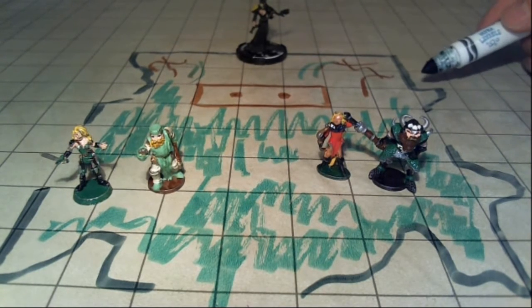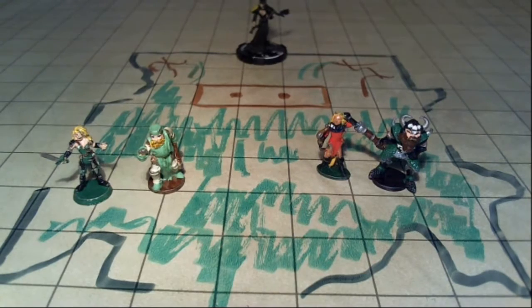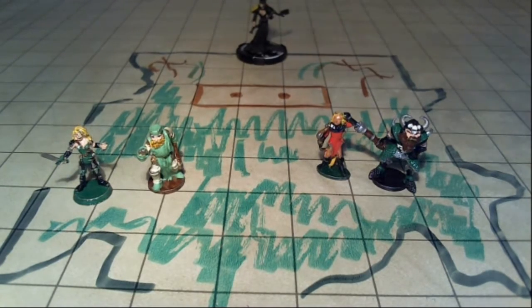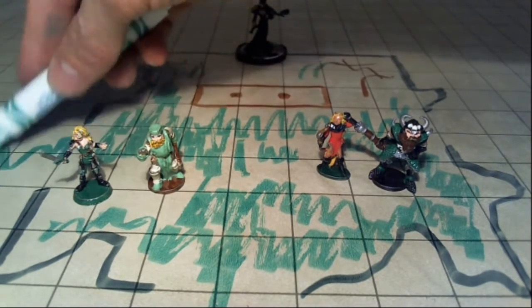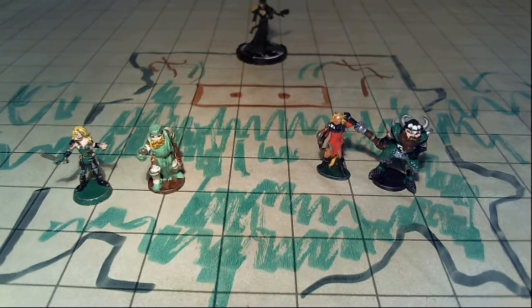The east and west walls are probably only two or three feet high and have some openings. So there's probably more vegetation and little woodland critters out there - you can put out whatever you want, maybe some more little animal critters or stuff like that.